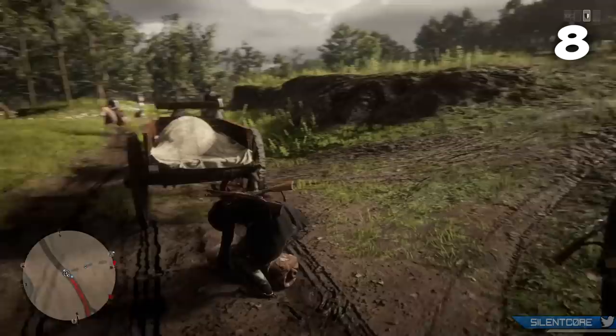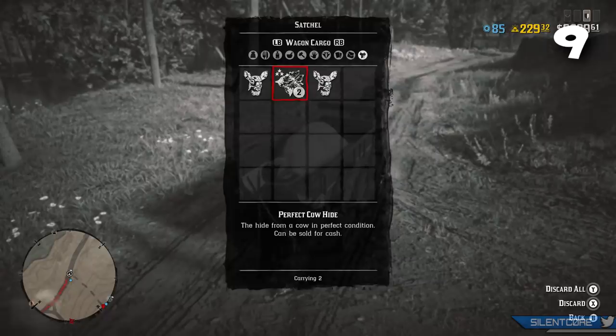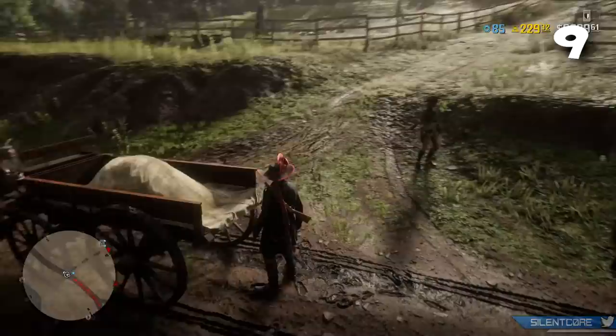Once you store something inside the wagon you cannot withdraw it back out. Once you throw something in here, the only way to get rid of it is to sell it, donate it to your camp, or discard it. There's no way to take a carcass back out of storage.